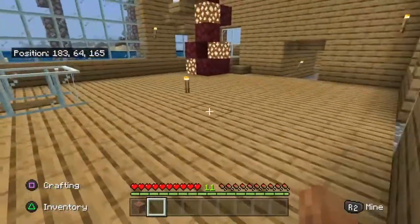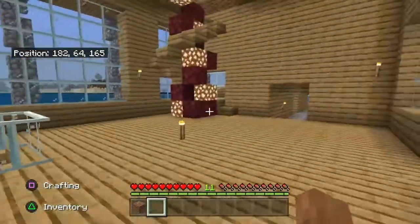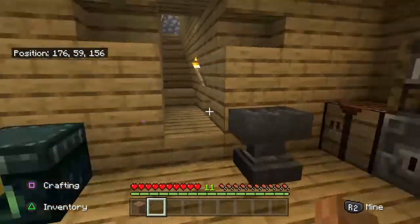This is my house — this is like the open area of it, and this is the porch. There are torches everywhere so no mobs spawn. Down here is my little main area because it has all my chests and all my crafting stuff.